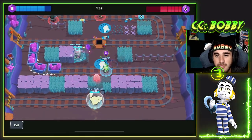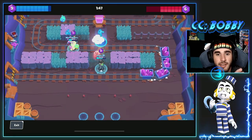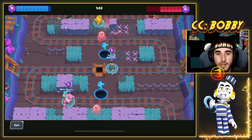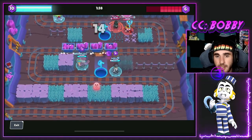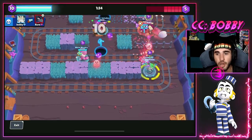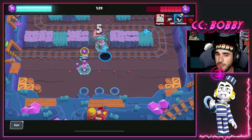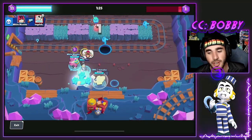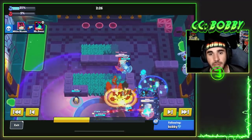I expect a nerf to Gray soon. Supercell hasn't said anything regarding nerfs but I don't think this is going to last very long — I think they'll find a way to nerf the teleport without completely removing it. So if you have Gray right now, definitely push it now and grab a tank to push with. Everyone gets it for free so just push it now because it's not going to be good much longer.